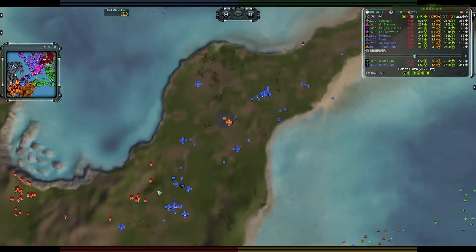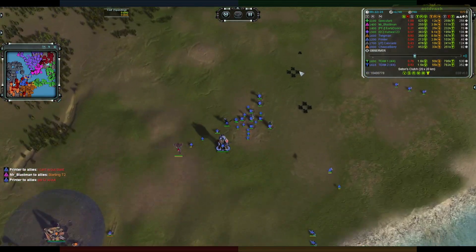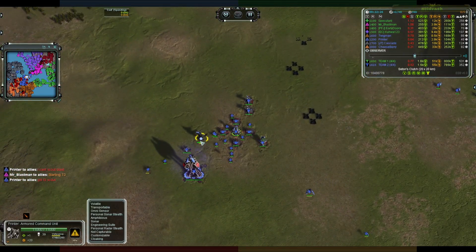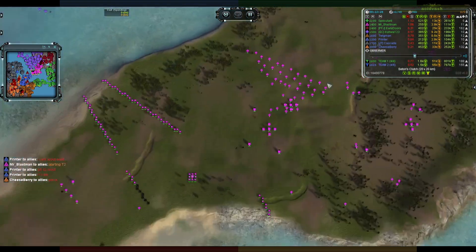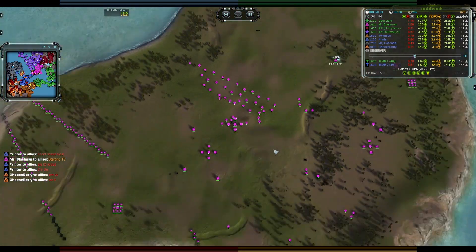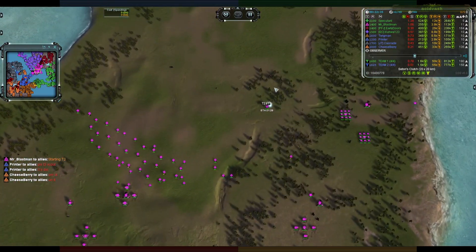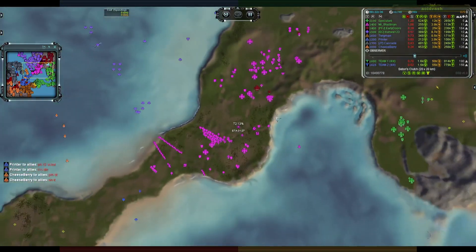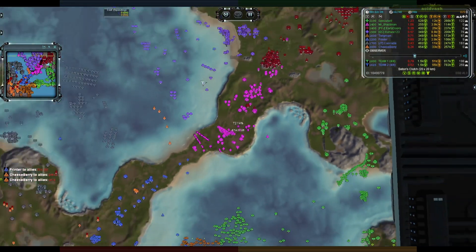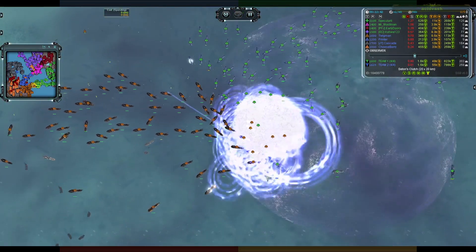The guys in the middle have sort of petered out and done nothing — focused on eco to catch up to their teammates. Stealth on the commander still, gun comm over there, got some TMD in case of mass extractor snipe attempts — but that hasn't eventuated. Upgrade going down on the commander, still not into the navy game.